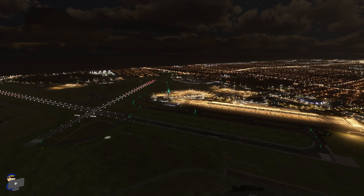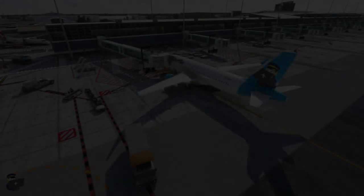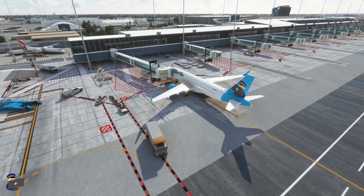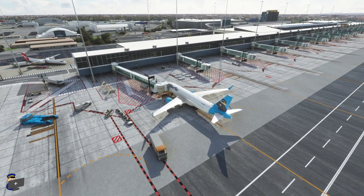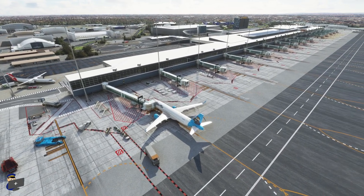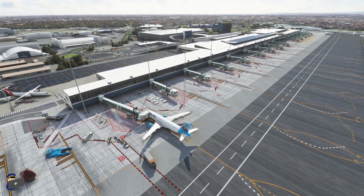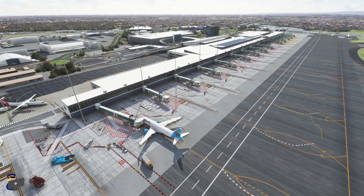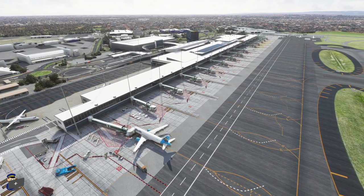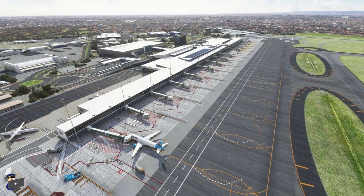So what do I think of Impulse Simulations Adelaide? Well, I think it's rather good actually — high quality modeling and texturing, great little details inside and out, and impressive landside coverage. The only thing I've found to moan about is the odd bit of slightly dodgy ground texturing, but this isn't a deal breaker and shouldn't put anyone off buying an otherwise great airport. Thanks for watching — do please give the video a thumbs up if you found it useful, subscribe, make a cheeky donation if you'd like to, and I hope to see you again soon here on Filbertflies. Bye bye.